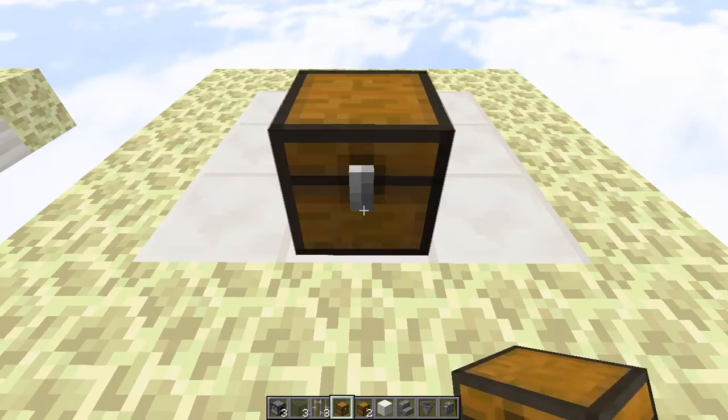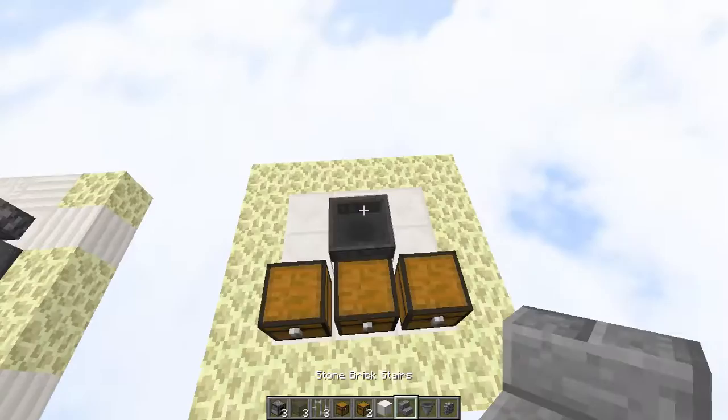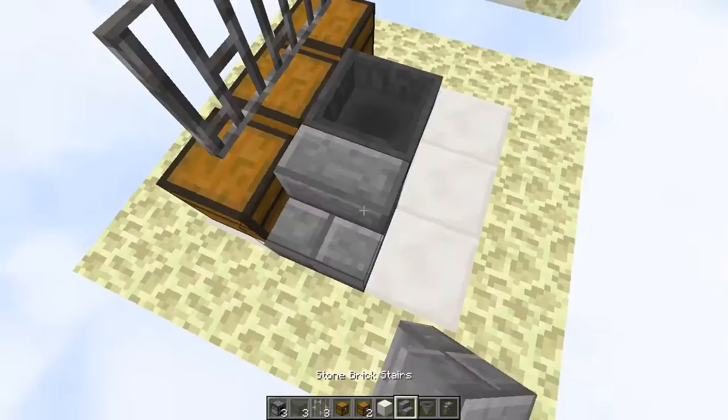So for the start of this build, we're going to put a chest in the middle, and then two trap chests or solid blocks on the side. These are mainly just to keep rabbits from escaping, so you can pretty much use any blocks you want on the side. But from the middle block we're going to have a hopper running into it, and then three iron bars here, just like this.